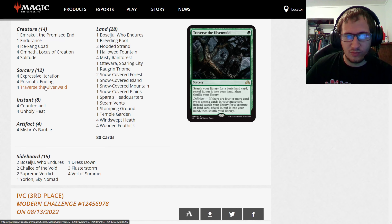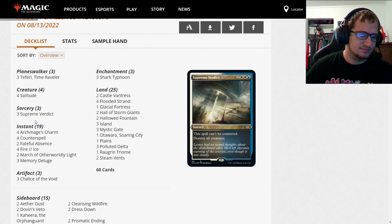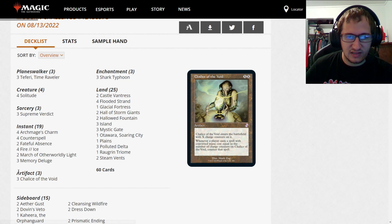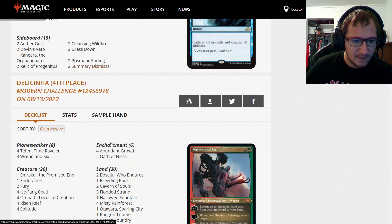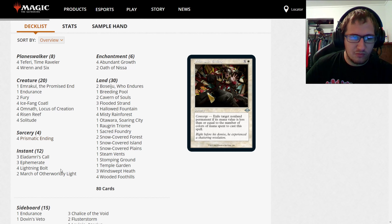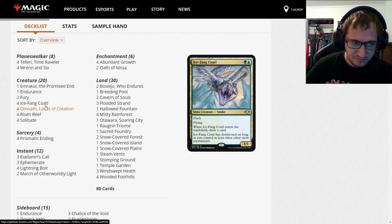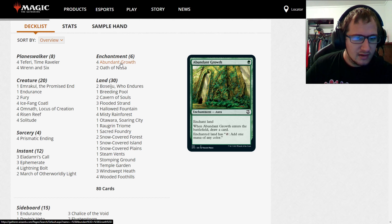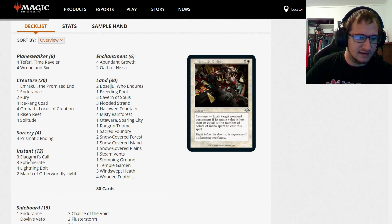Third place we have a Blue-White control list — pretty stock, nothing super spicy. Three main-deck Chalice of the Void to not lose to Living End and Rhinos decks is solid. Shoutout to Archmage's Charm, really great card. Fourth place we have another four-color Yorion deck, more traditional with the Ephemerate package, Solitude, Fury, getting value off protecting Risen Reef. Playing two Omnath, Abundant Growth, and Omnath essentially finds your whole deck minus Abundant Growths and instants and sorceries.